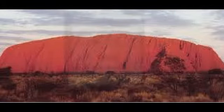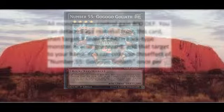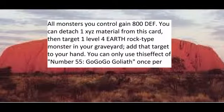Romping and stomping in, we've got number 55, Go Go Go Goliath. An Earth Rock Monster — damn, that's the third one on this list already — with 2400 attack and 1200 defense. He needs two level 4s. His effect is that all your monsters gain 800 defense. And you can detach your material, then target a level 4 Earth Rock Monster in the graveyard and add it to your hand, but you can only use this effect once per turn.